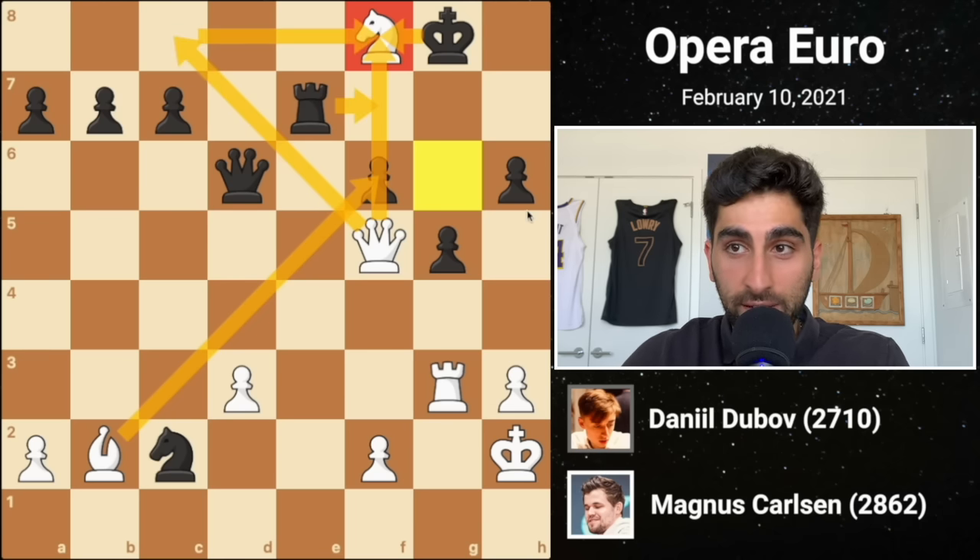Magnus strikes with b5, attacking the knight and opening the bishop's gaze on the weak d6 pawn. The knight hops to a5, and an attack on the b7 pawn by the white queen has been opened, but luckily the knight defends it. Seeing this, white plays bishop b4, trying to remove the defender of the b7 pawn. White must play b6 without hanging the a6 pawn, so first he exchanges the a6 pawn off, and after white recaptures, then he plays b6, saving the pawn. Magnus plays bishop d5, attacking the rook and blockading the weak d6 pawn.